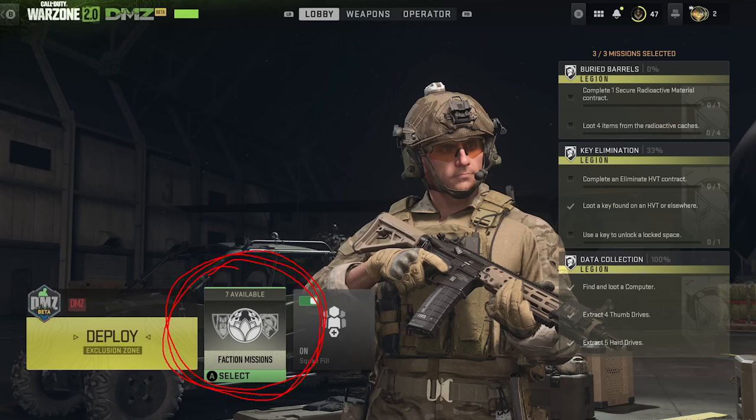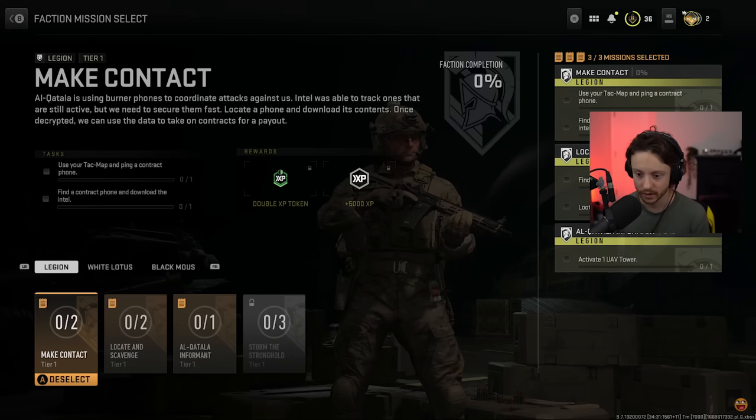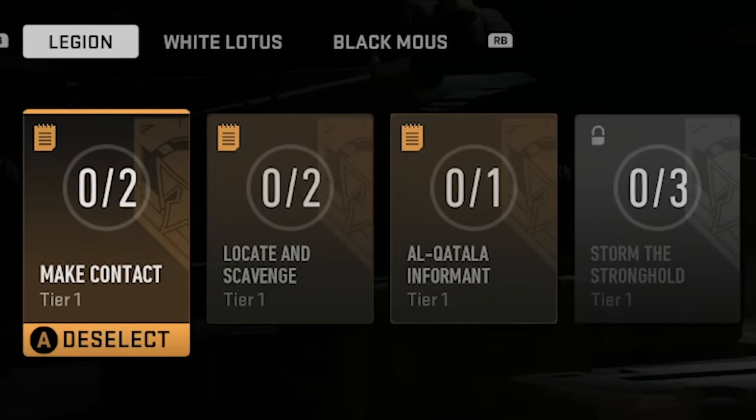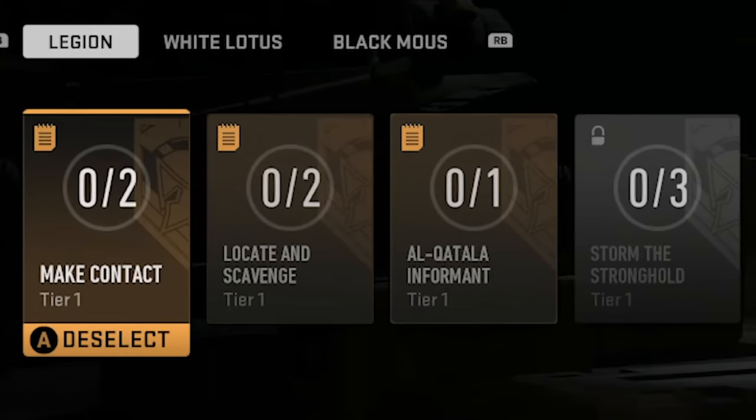One of the first things you'll see when you load up the mode is the faction missions option. To begin with, you'll have three available missions on the left-hand side, and one locked mission called Storm the Stronghold. All of these are under the Legion faction umbrella. There are two other factions — White Lotus and Black Mouse — but they're essentially just different lists of missions, so let's focus on Legion for the time being.